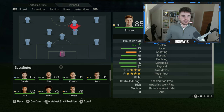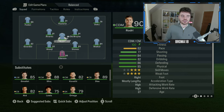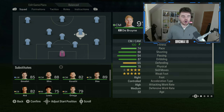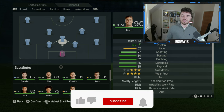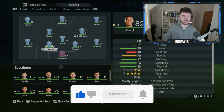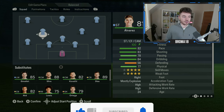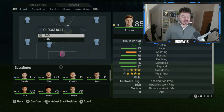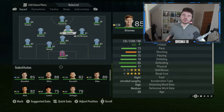You may notice there's a slight issue — you can't quite fit him into the RAM position straight away. What you'll need to do is tinker with the positioning of the midfielders. Move De Bruyne over to right central midfield as far as you can, move Rodri down a little into CDM, and Alvarez can come over into left central midfield. Once you've done that, you should be able to find a white space and move Stones up to RAM.